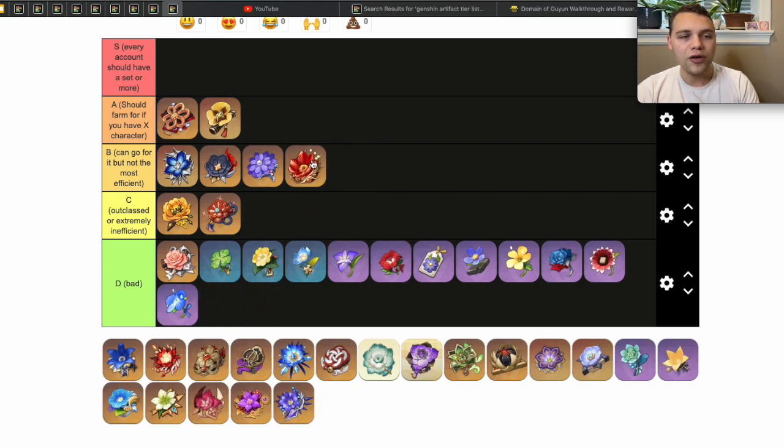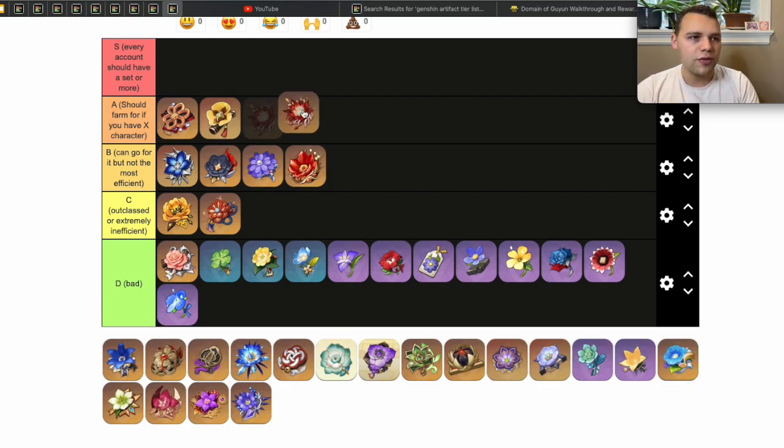Next is the Lavawalker set. You can go for it, but there are generally better things you could be doing, especially since it is in the artifact strongbox. Even in a mono Pyro team — Diluc team or Klee team — there are generally other options that perform just as well or better than farming a full Lavawalker set, and mono Pyro teams aren't the best overall.